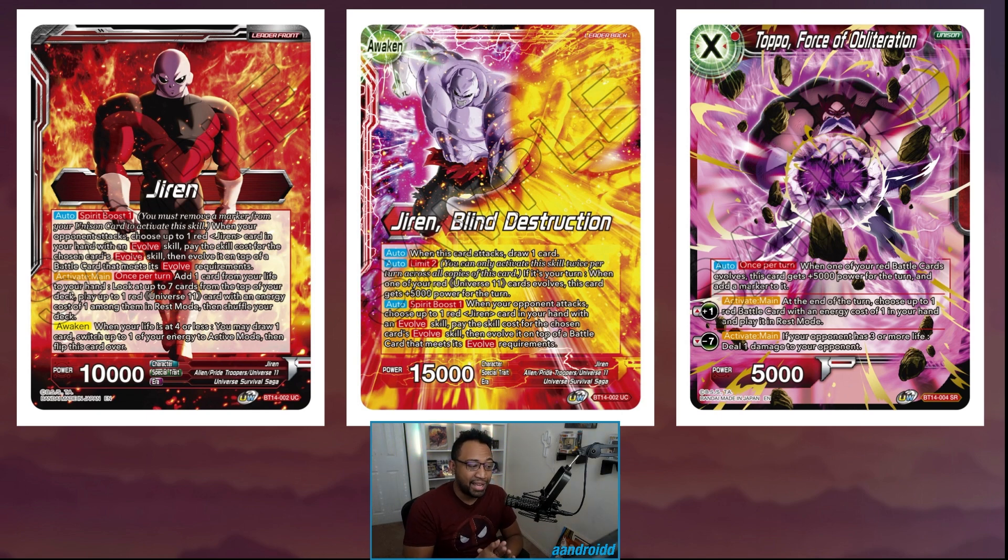The front side: Activate Main — look at the top seven and play out a red Universe 11 card with an identity cost of one in rest mode. That can be a Jiren evolve target or any of the other one-drops. This deck has quite a bit of utility for one-drops and all the Universe 11 support from previous sets. You untap one, draw one, and get up to 25k for your leader. On the back side when you evolve, you can do it twice.